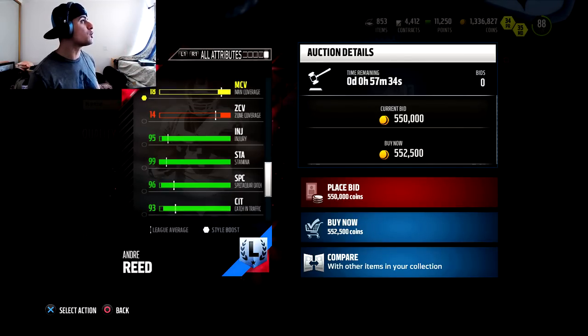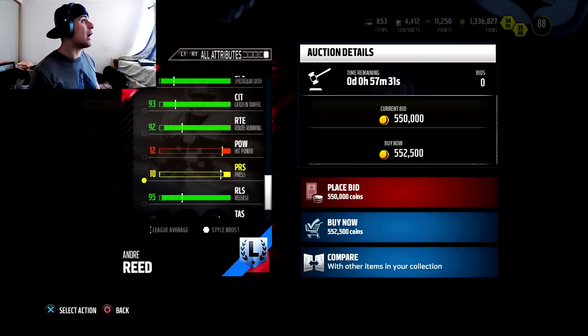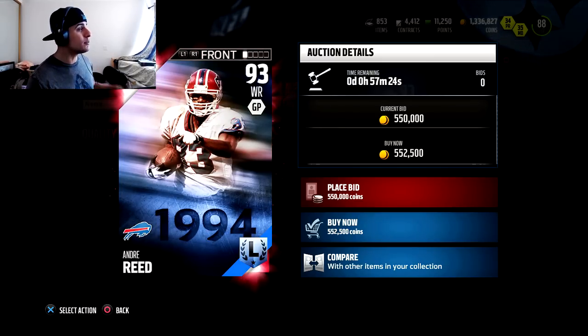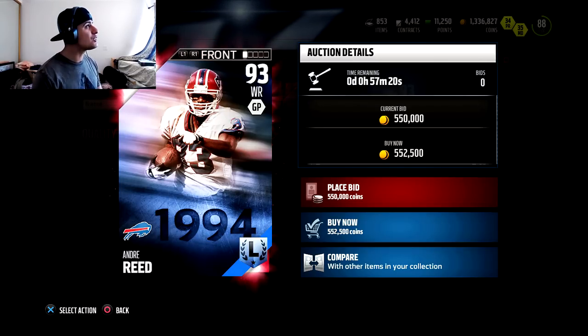So you guys know he's probably going to win those aggressive catch battles. 93 catching in traffic, 92 route running, 95 release. He's a pretty good wide receiver right now. I shouldn't be so quick to judge without even giving him a shot. Let me know in the comment section down below — should we complete Andre Reid's collection?